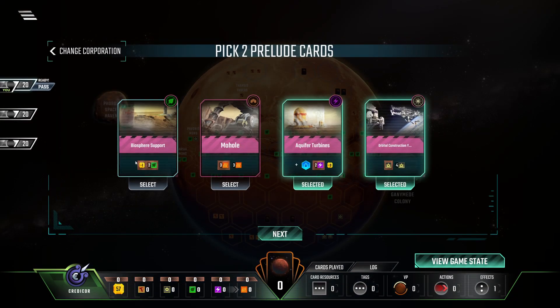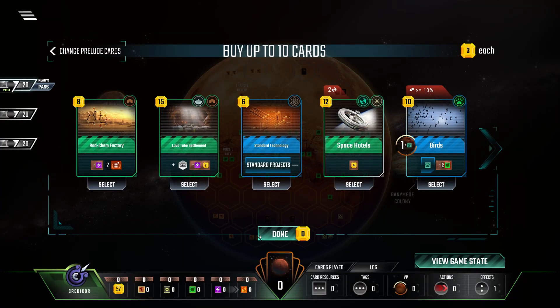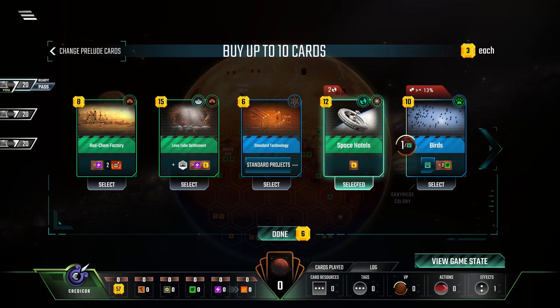I don't really like Biosphere Support because it just destroys your economy at the start, and plant production in the early game is not that useful. Mohaw can be quite good if you have at least one other heat production card on your hand - then you start off with really strong heat production. Also it's a building tag, which is nice. Let's see the hand. Interesting - we have Cartel and Space Hotels. Just insane economy building.